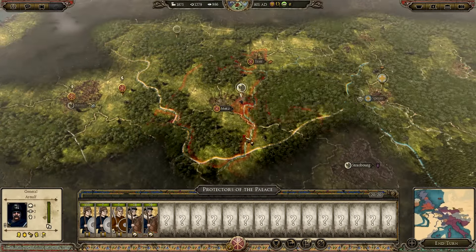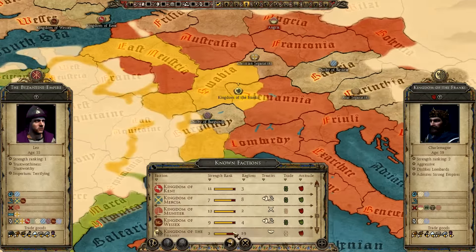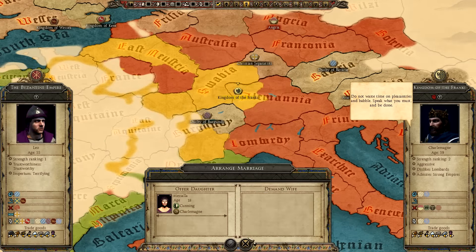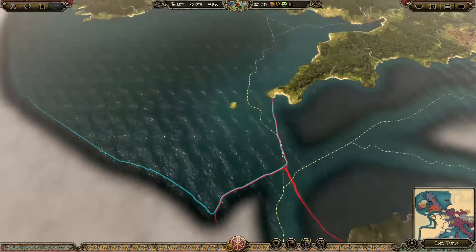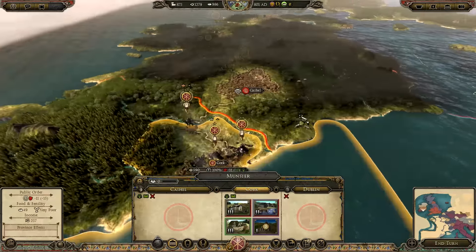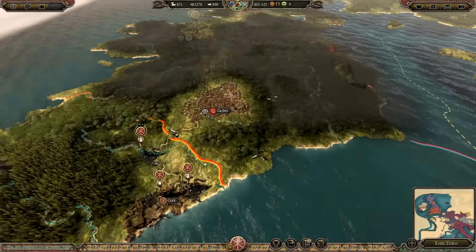It looks like Charlemagne's pushed up an army into my lands. Does Charlemagne still hate me after that war? I did manage to get peace with him - we do have a non-aggression pact. Can I arrange a marriage with him? I can marry my daughter off to Charlemagne - are you for real? He's 59 years of age. I just hope now that we're away fighting this war that we don't get attacked - that would be typical. I'm gonna go to church - oh for fuck's sake, have they run off? Have they tried to double back at Dublin or something?